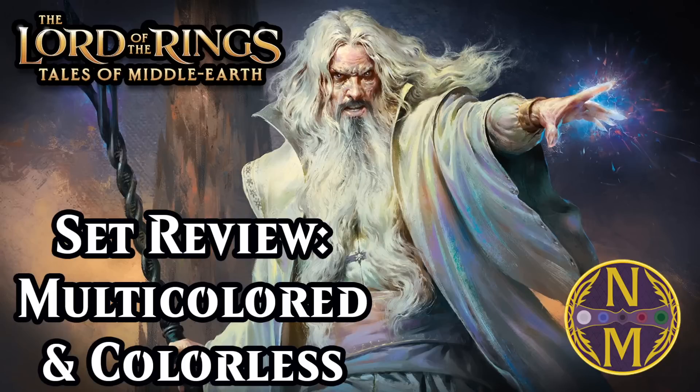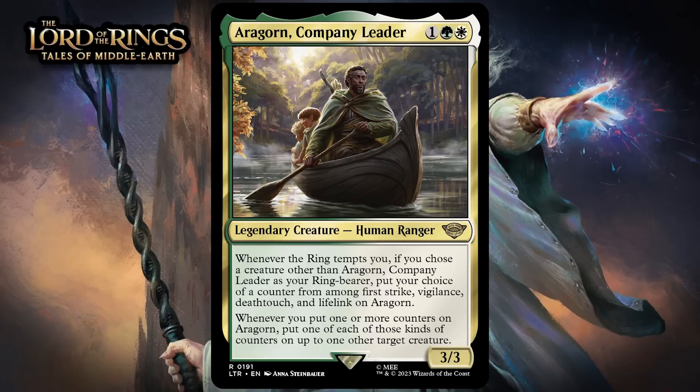Alright, without further ado, let's look at the first card in my Lord of the Rings limited set review, which is Aragorn, Company Leader. For one generic, a green, and a white, he's a 3/3 legendary human ranger at rare.